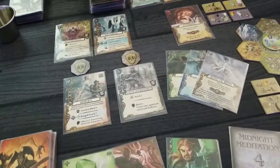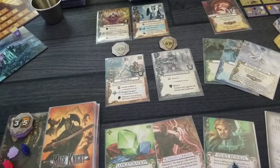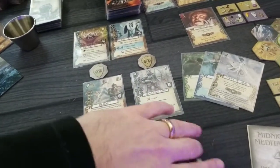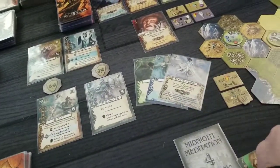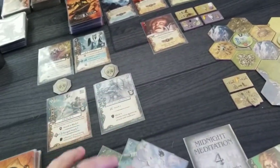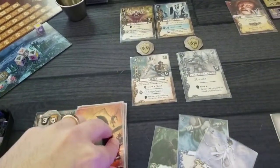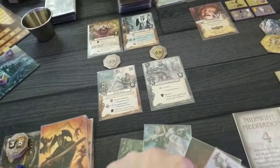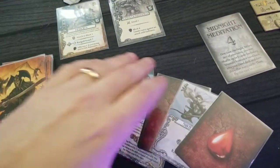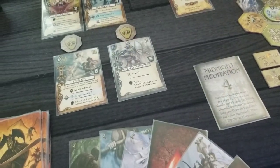I think that's going to be it for my first turn. Let's clean on up here. We discard this — it's been used. This is my current hand. We're at the keep, we're at five, so we get an extra card. Oh, there's that wound. Son of a gun. I've got my midnight meditation here. Let me think on this.